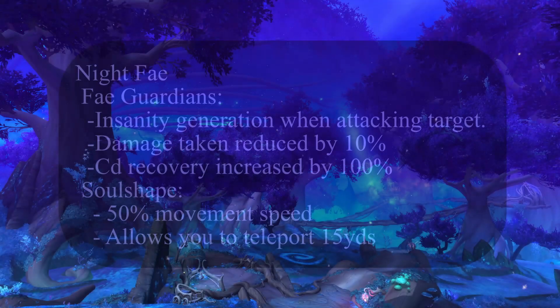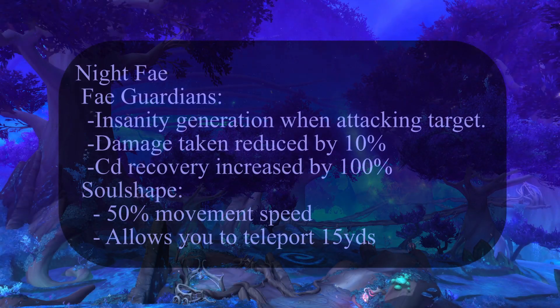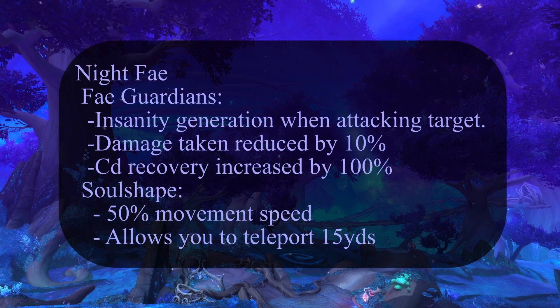Having the talents ready, let's talk Covenants and Conduits. Generally speaking, Night Fae in PvE is the overall winner. The ability Fae Guardians grants a CD reduction on either yourself or someone else, so you can actually reduce big cooldowns like Combustion, which is quite good especially in dungeons but can also be used for raids.